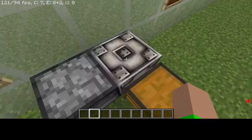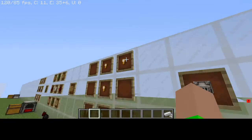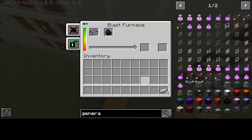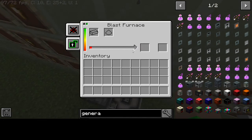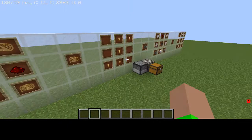You put coal, blaze rods, or whatever in there. And the first thing you're going to want to do is make some steel. This is important for later, but it takes a little while - it makes you four steel. But anyway, we're going to move on here.